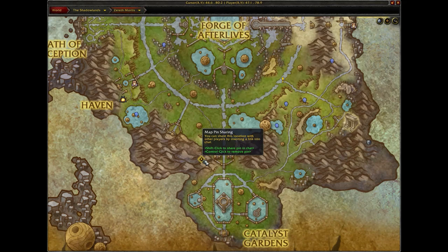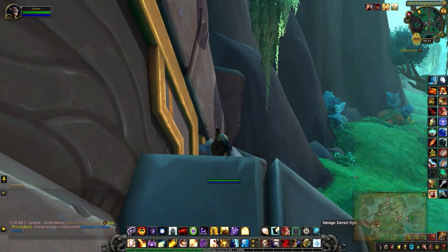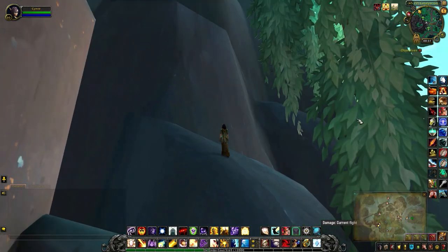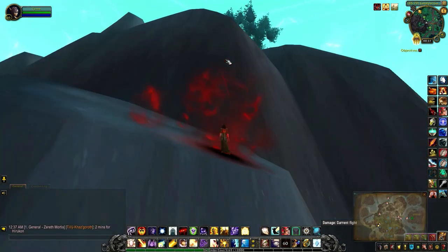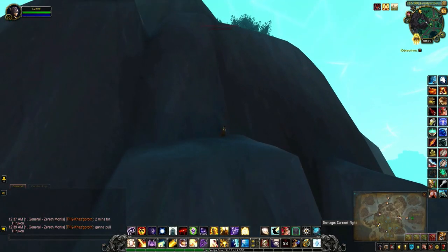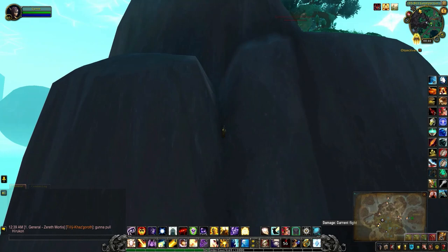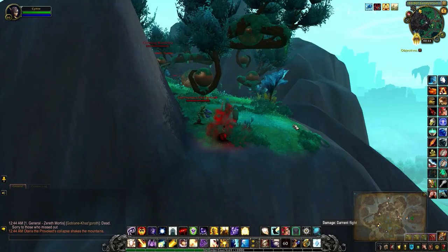The next location is around the entrance of the Catalyst Gardens, so that's the spot I'm heading to now, again with Door of Shadows. This one was actually a little tricky to get up the mountain — the first two jumps weren't too bad, but it was the third one that got a little iffy. From here, don't try and move up because you will just fall down — I found that out the hard way.